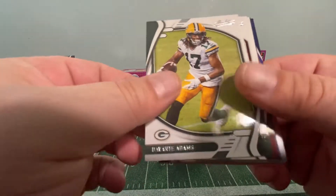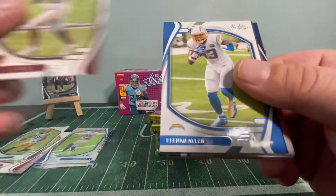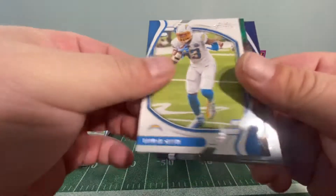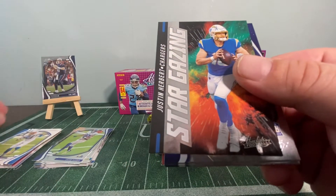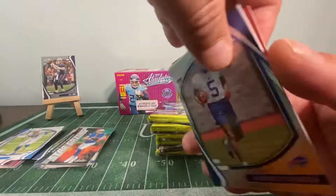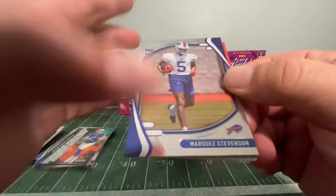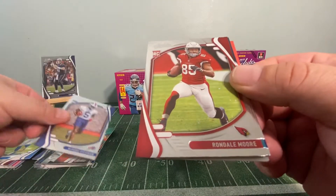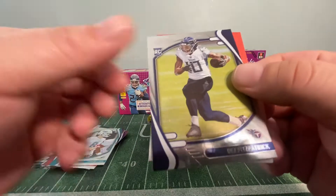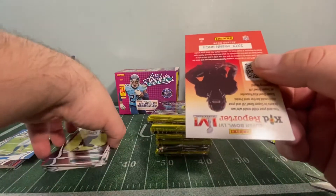Pack five: another Devontae Adams, another Ryan Fitzpatrick, Keenan Allen, oh — a Justin Herbert Stargazing insert! Also Marquez Stevenson rookie, Rondell Moore rookie, Hunter Long rookie, and a Fitzpatrick rookie.